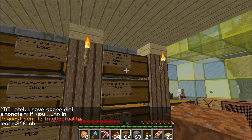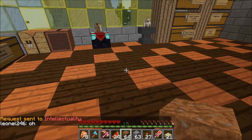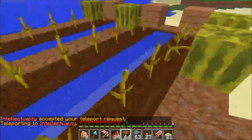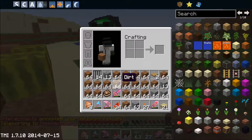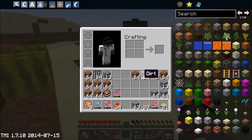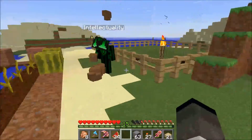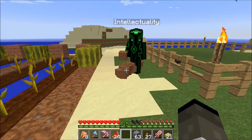TPA to Intellectuality — we'll go check out his base while we're at it. He can have all this dirt, all this very beautiful dirt. He's got to shoot. Have all this dirt, all of this dirt. I think his inventory might be full — hehehe.